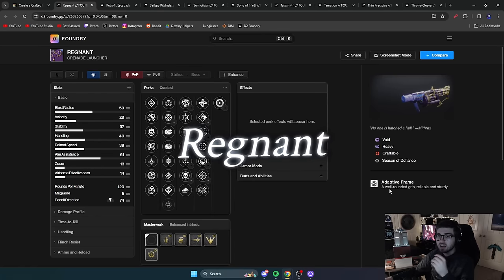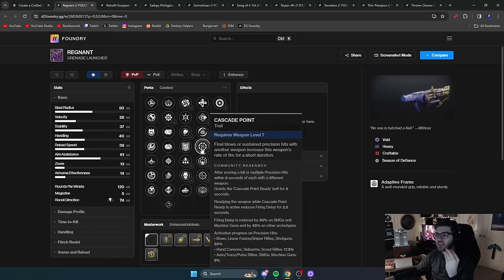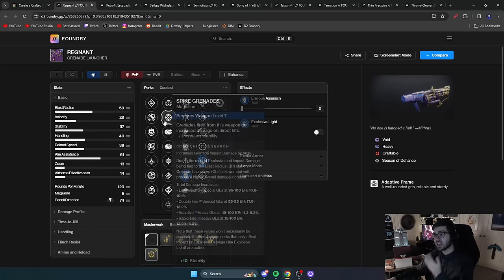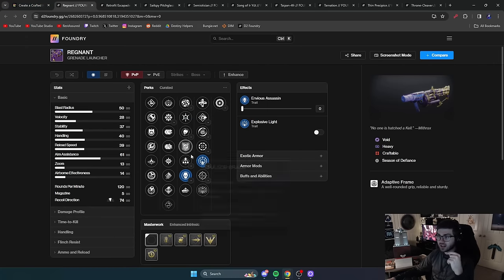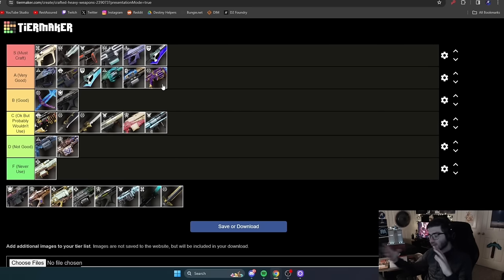Next is Regnant, an adaptive frame heavy grenade launcher — already starting solid. It's Void so it plays into Volatile Rounds. It can roll Cascade Point paired with Auto-Loading Holster for a constant DPS-swap build — reload, dump the mag, repeat. You can also run Envious Assassin for an increased mag, or Explosive Light with Envious for a strong pairing. It won't outperform Cataphract GL or the incoming Edge Transit, but for a craftable grenade launcher with solid perks on an adaptive frame, it's A tier. If this is your only grenade launcher, it's the one to craft.